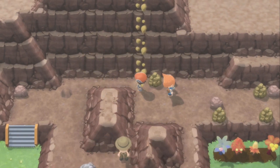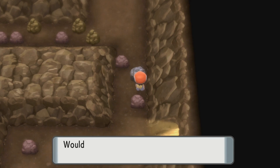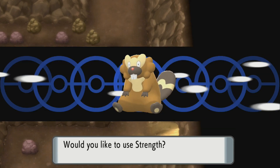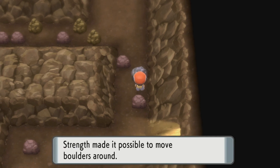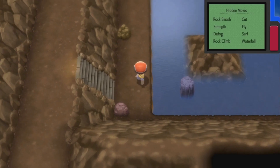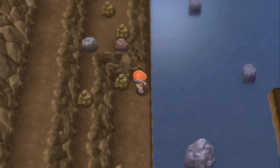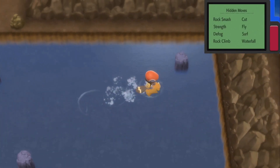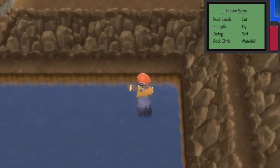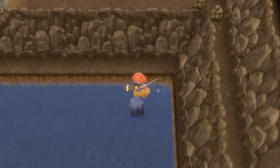For you to get Feebas, while you're headed towards Mt. Coronet, you're going to basically need to do the tile method. To sum it up, what the tile method is — you're going to go to 100 different tiles while using your Super Rod. If you go to 100 different tiles and use your Super Rod while surfing, at least one time you're going to encounter a Feebas. This is a guaranteed fact because this was an original method from the original Diamond and Pearl games and also Platinum.